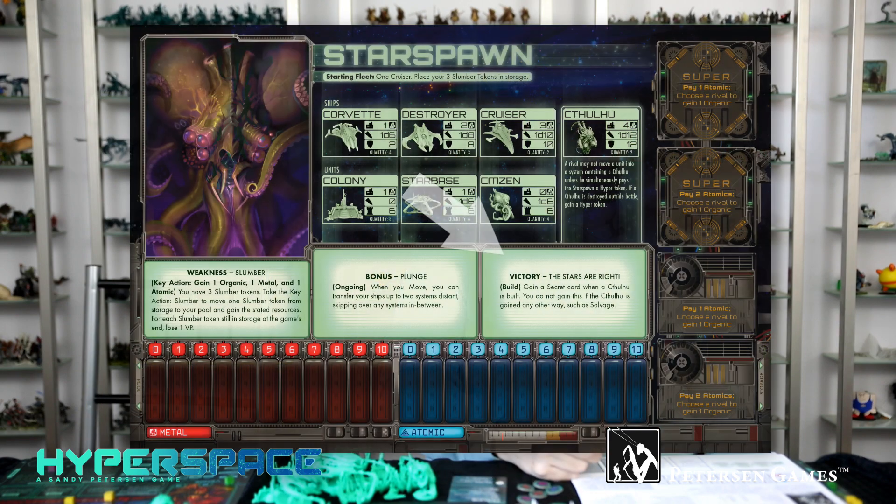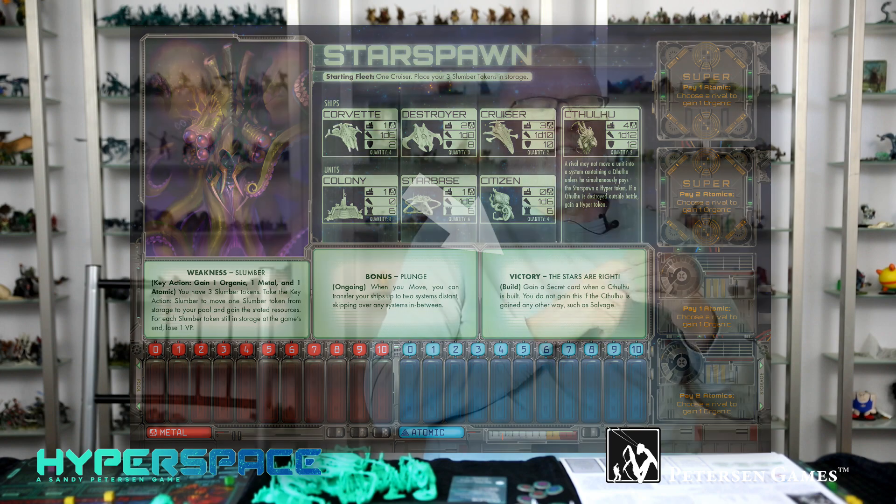Their second ability is the Victory ability: The Stars Are Right. It turns out that their super unit is the Cthulhu, of course. You may wonder why he has two Cthulhus — it's because after Cthulhu conquered Earth, he underwent mitosis, and now there's two.